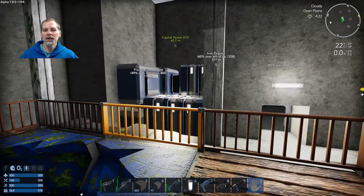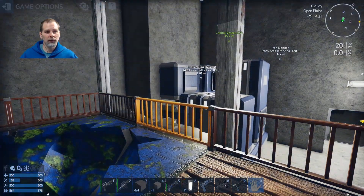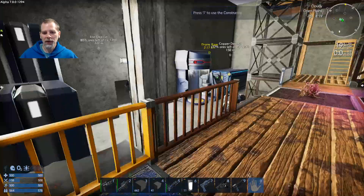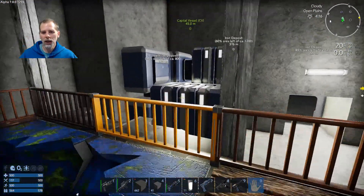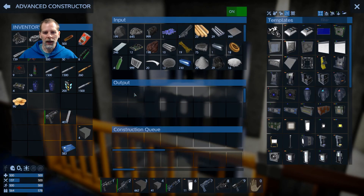Howdy folks! Welcome to episode 16. Today we've got a new build up here, 1294, which is in the upper left. This is release candidate one. They're basically working on getting it going for the stable branch. I did a 15.5 episode and in that I cleaned up and figured out what was wrong with the CV and I also crafted this stuff.